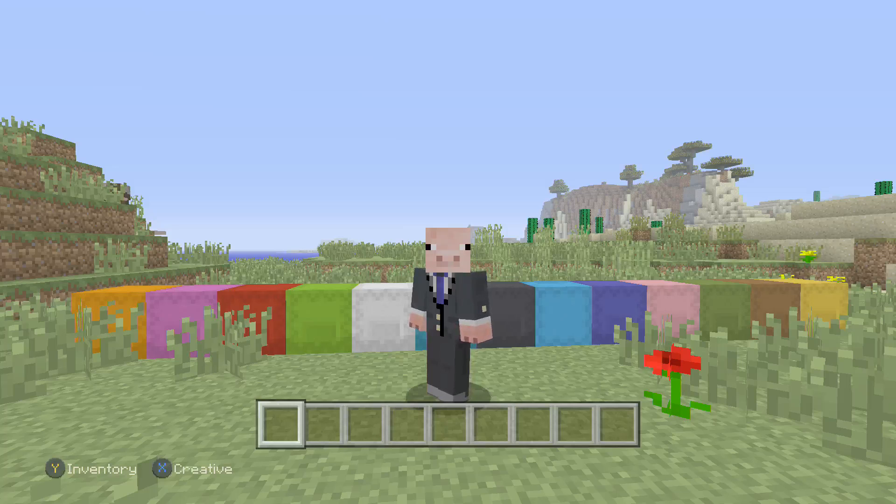There are a lot of new things in this update — there are some things missing, I'll get into that at the end of the video, but for the most part we got some pretty good stuff. So as you can see behind me we have the shulker boxes. First off, they added the Adventure Time mashup pack — I have a video for that going up later tonight or early tomorrow. We also got the Magic: The Gathering skin pack, you'll be seeing that directly after this video.